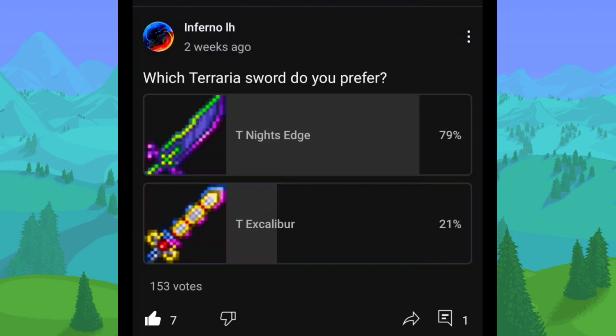First one is: which Terraria sword do you prefer, the True Knight's Edge or the True Excalibur? This is kind of how I expected it to go — most people prefer the True Knight's Edge, me included. Honestly both weapons are good, but I think the True Knight's Edge is just a little bit better, and it just looks better. The Excalibur with the yellow and the blue-pink just doesn't look right to me. Knight's Edge just looks way more clean.